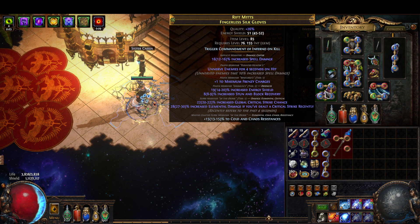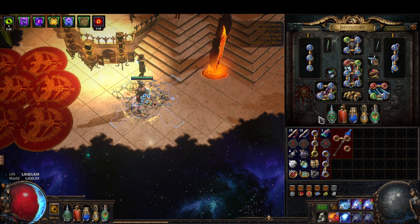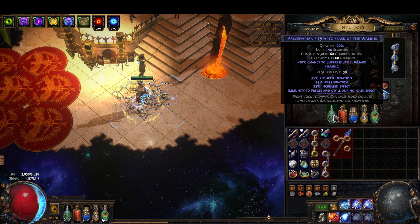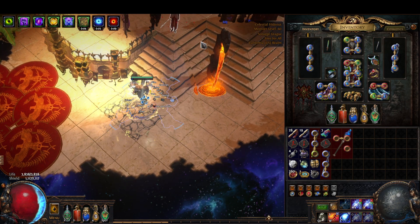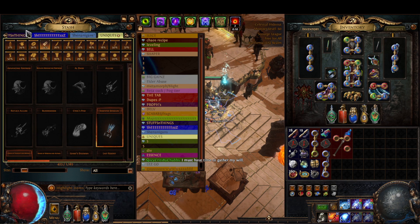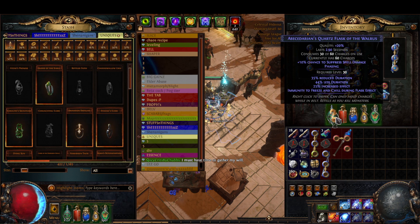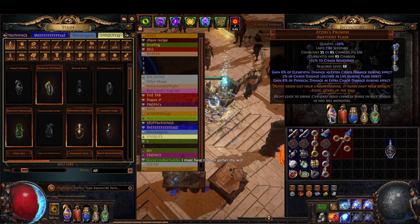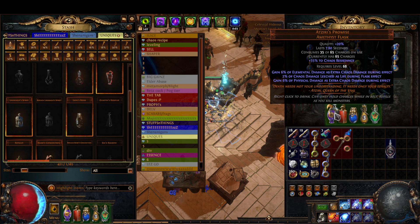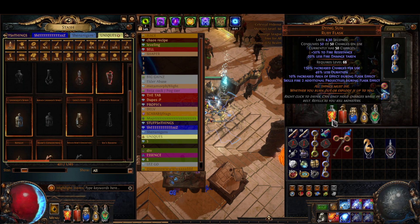For flasks: this flask I only use for phasing. You can honestly switch it out for an Atziri's Promise, which in simulacrums and similar content I'd probably do — it's like 6% more damage. Dying Sun will also give you two extra projectiles and more AoE, so that's something you could also consider.